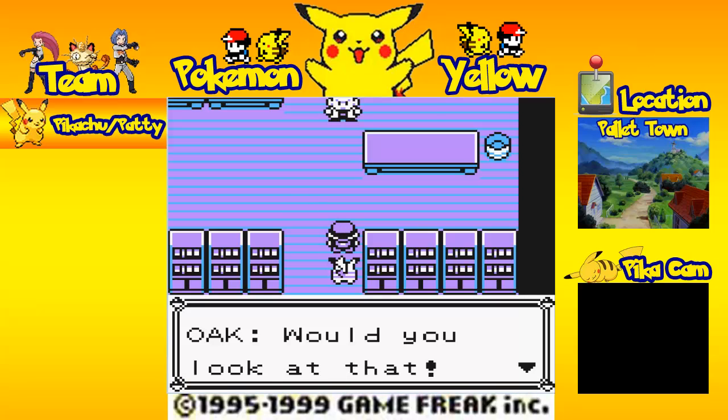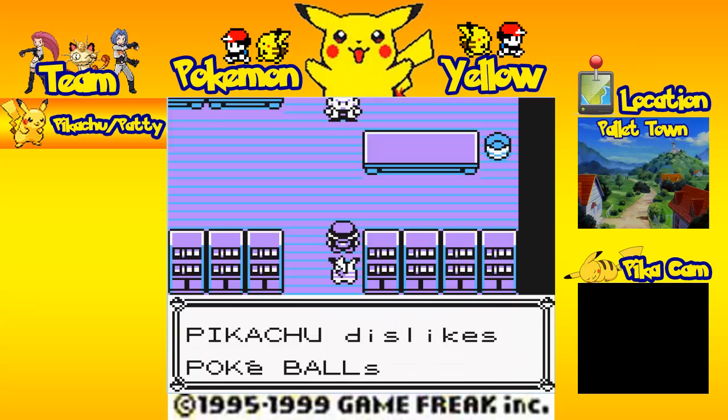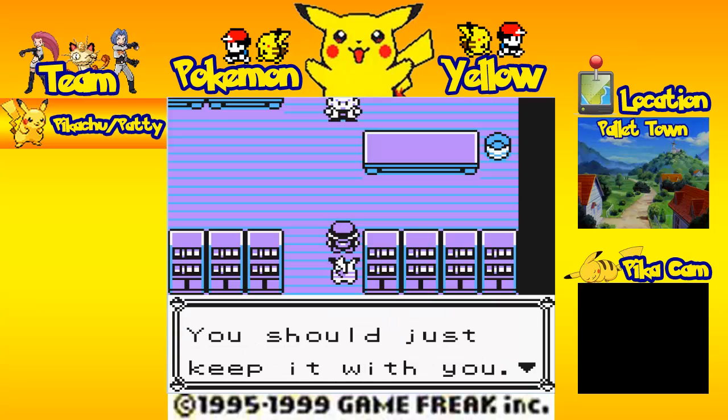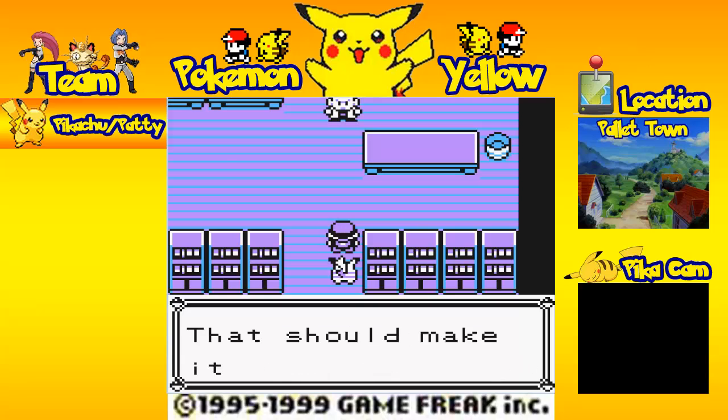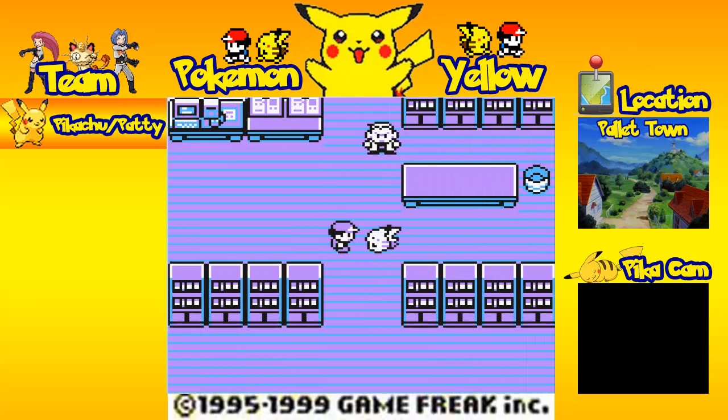Would you look at that — it's odd, but it appears your Pikachu dislikes Pokeballs. I'm pretty sure that I would really dislike being trapped in balls for a good rest of my life. Kinda sounds like slave labor, almost — being trapped in a mini shack. But whatever floats the Pokemon world's boat. 'You should just keep it with you — that should make it happy. You can talk to it, and you can see how it feels about you.'